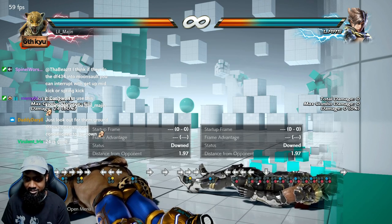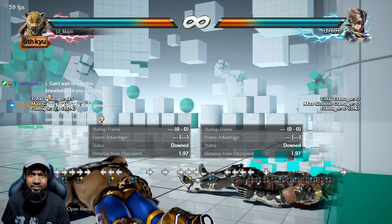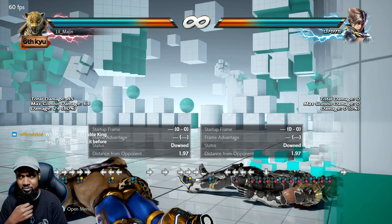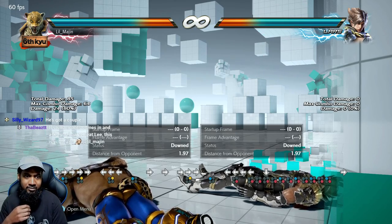You do that when you're confident in your defense and you have a decent life lead — then you can go for that. That's why I do the back four to moonsault, because it hurts. It's a very good, viable combo ender.